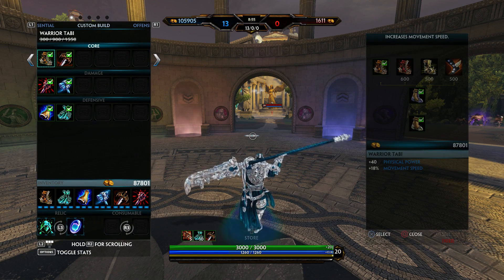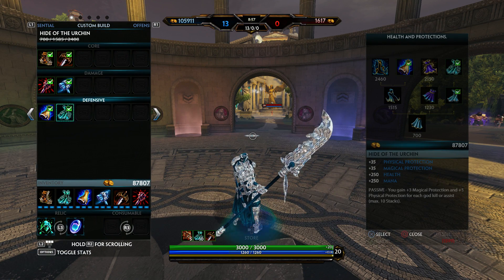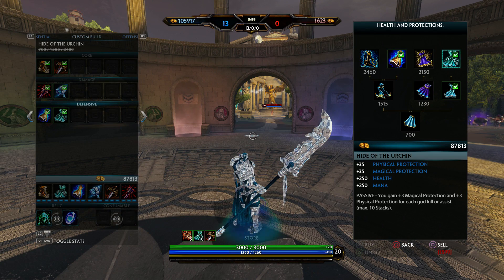Next I get Hide of the Urchin. I get this first because you're going to want to build the stacks first, so you get the stacks done quicker and you get your protections done quicker.